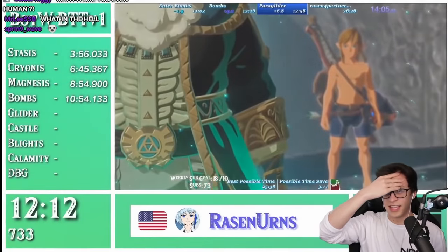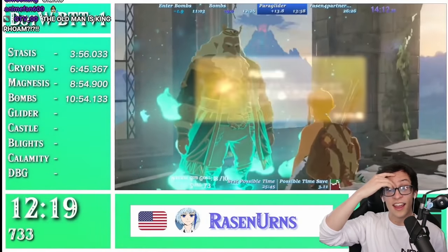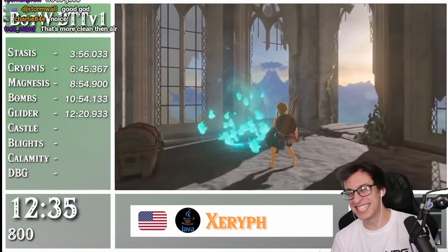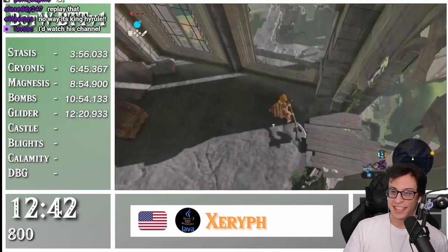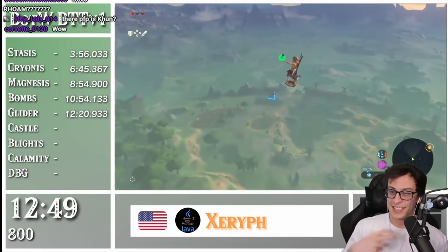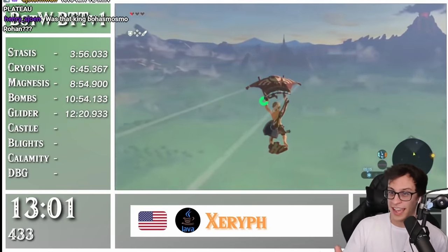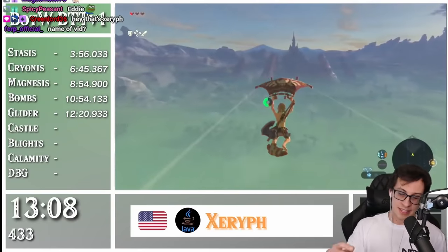They get the paraglider in 12 minutes and 21 seconds, which is over a minute faster than world record — which is so nuts! This is the Temple of Time BTB. This is, in my opinion, the hardest trick of the run — it's a two-frame window, a 1/15th of a second that you have to hit to bounce off that bow column at a good enough angle to get to Hyrule Castle and skip the rest of the game. That's it. You do Great Plateau and then skip the rest of the game.